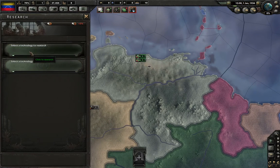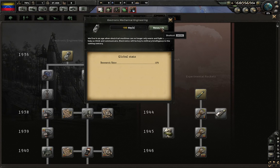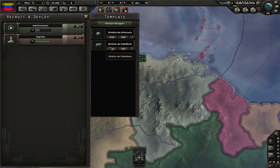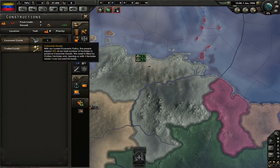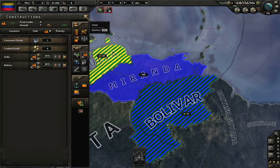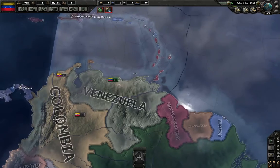We start out with two technology slots. We're going to go for weapons 1 and electronic mechanical engineering, which will increase our research time. We are on veteran difficulty. We're going to go industrial effort for our national focus and we are going to build some factories for the moment. We don't really have that much stuff to build at the beginning, which is unfortunate, but best continue.